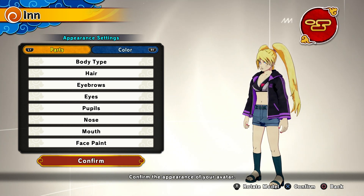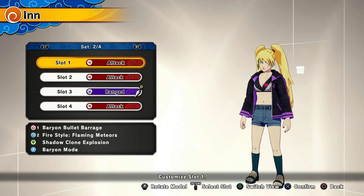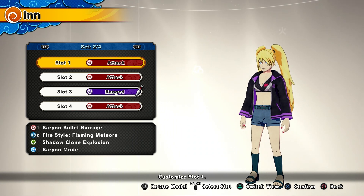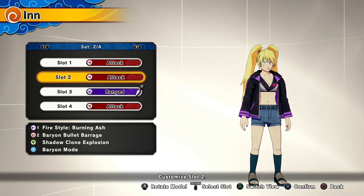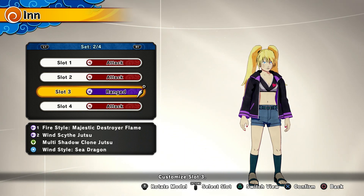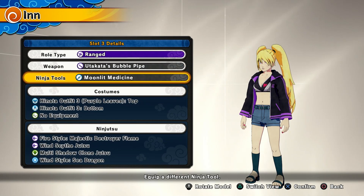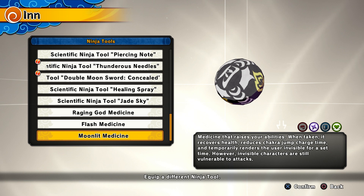I couldn't find anything that fit Sexy Jutsu Naruto better, so anywho, let me show you what we're rocking with today. Today's game mode is Ninja World Face Off, which is basically a free-for-all. Honestly I hate this mode because people just spam and run away. Your boy Aaron has some presets for that. These two attack-type presets can get the job done — you got Berion Bullet Barrage, Fire Style Flaming Meteors, Shadow Clone Explosion, and Berion Mode. The second replaces Flaming Meteors with Burning Ash. But this range-type preset right here will get you that dub instantly. For the weapon, we've got the Bubble Wand from Tenten's item shop. The secret is the Moonlight Medicine — it makes you go invisible and people cannot lock onto you.